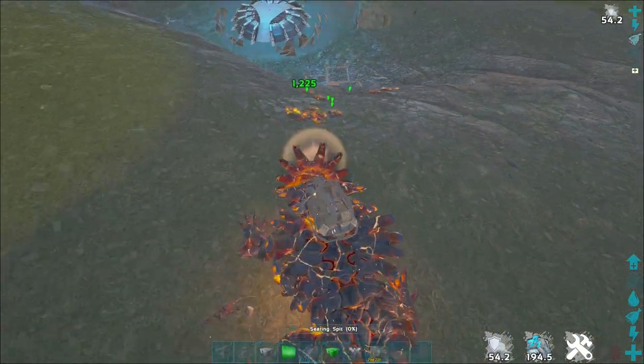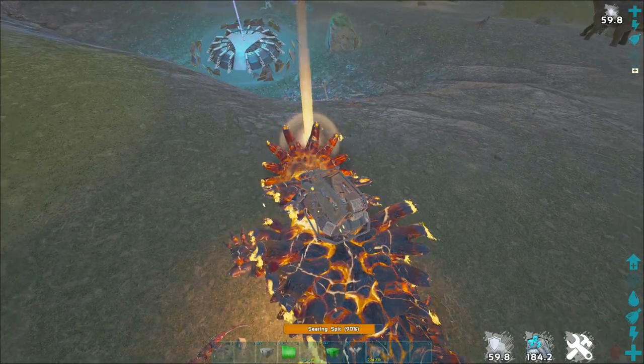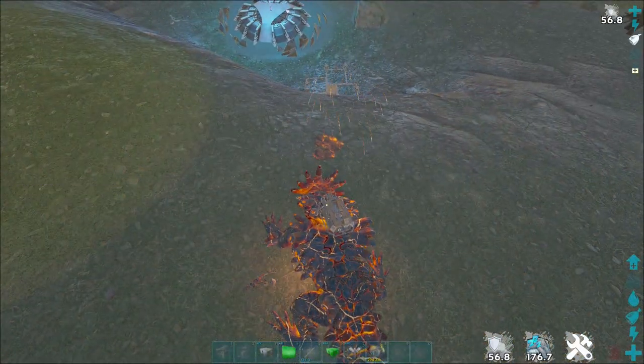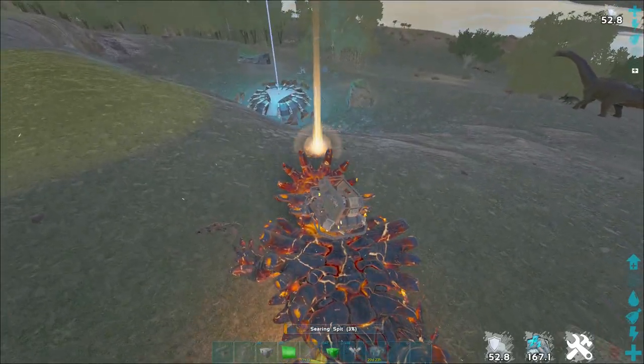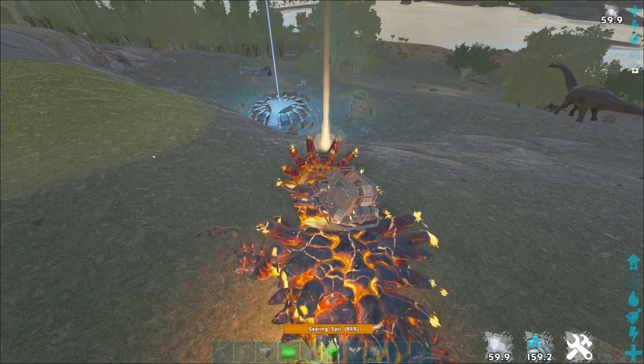This method works for any tower that has a cliff above it - it can be natural terrain or built structures. Pretty much as long as there's something blocking the turret that's above it, it works. It can be pretty high up or extremely close - it doesn't matter, as long as it's above it.